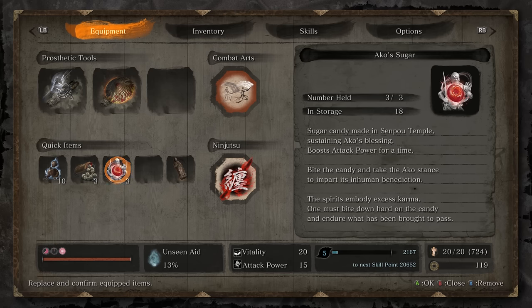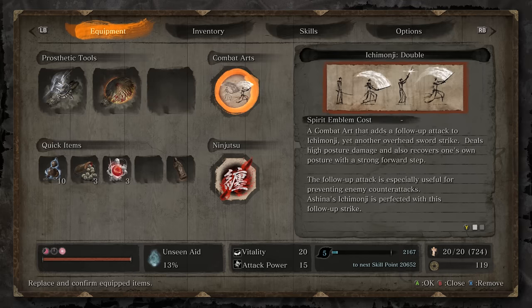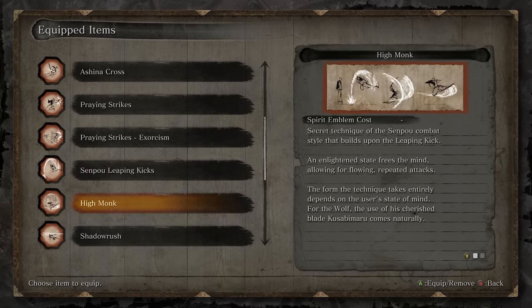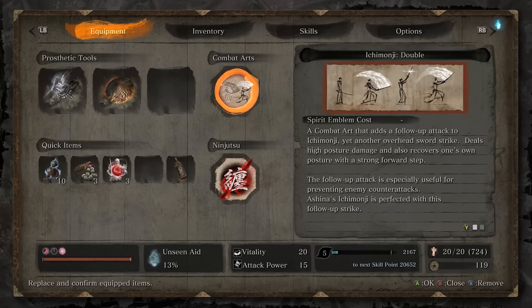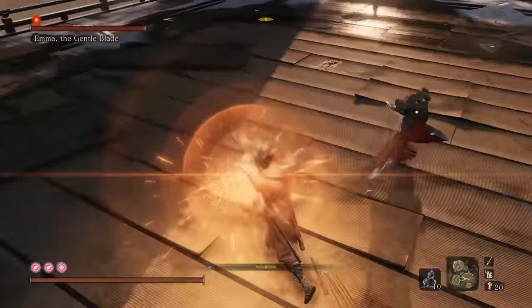Aside from that, having Anko's Sugar is gonna be great here, since it's gonna allow you to spank that waifu even harder. And lastly, you're gonna want Itchy Mungie Double. While I'm a big fan of running stuff like Senpo Leaping Kicks and High Monk for any time they do sweeps, Itchy Mungie Double is gonna let you get back your posture and keep you alive in this fight.